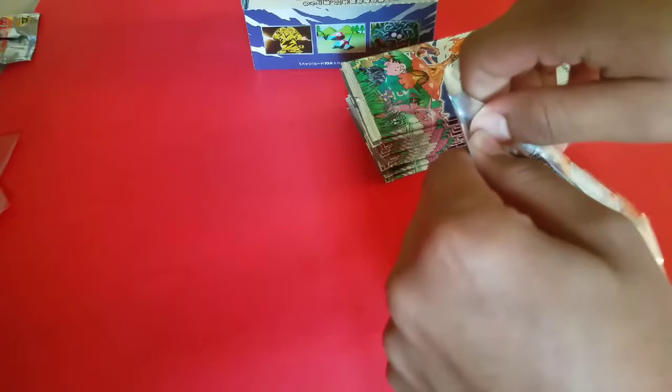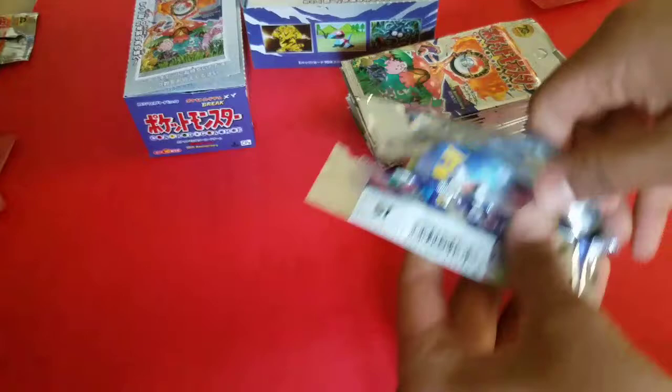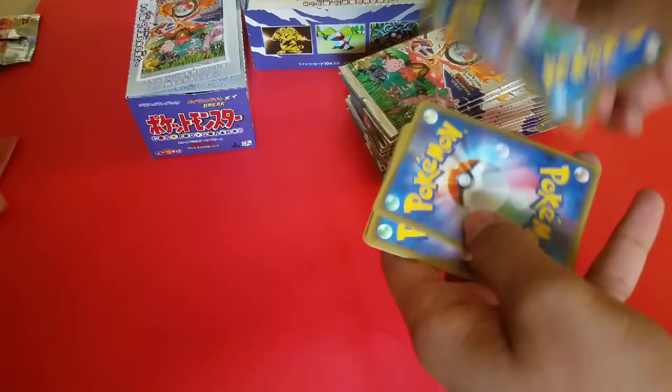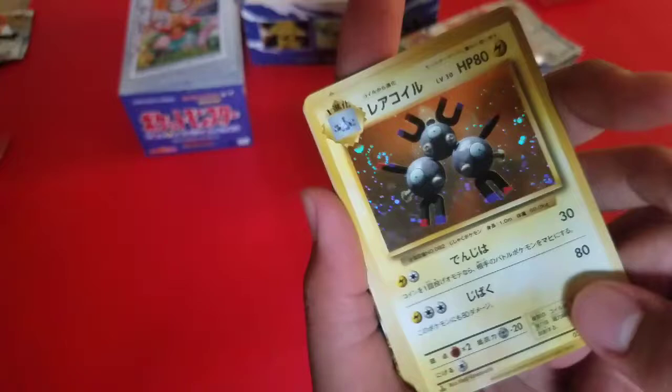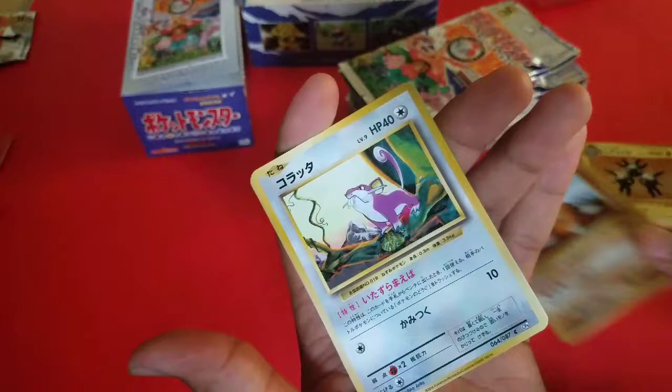Hopefully this pack contains something great. Let's try that card trick — three to the front. Okay, so there's a Magneton — that looks great, oh man, that's nice. And then we got a Charmeleon, Dugtrio, Gastly, Tangela.